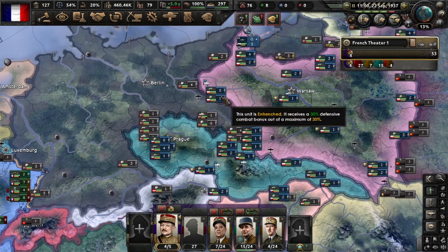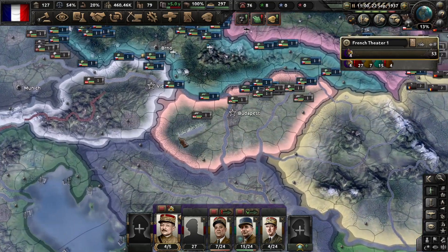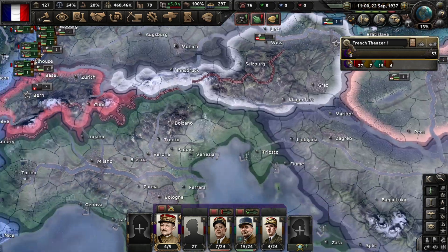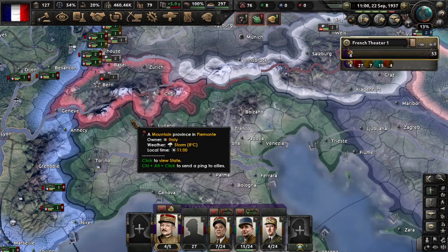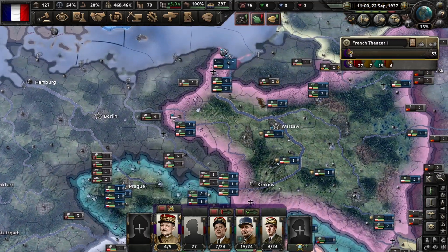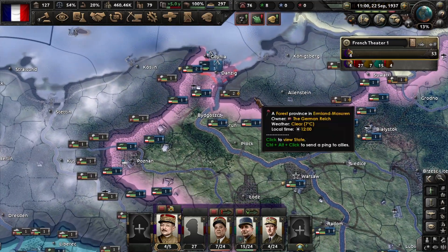After you sign the pact with Poland, transfer your troops to Poland, Czechoslovakia, and some to Yugoslavia as well, and of course keep some on your own border. Try to hold the line from the Maginot and just use the template I mentioned. To destroy the enemy, cut the line here — we're going to show that right now.